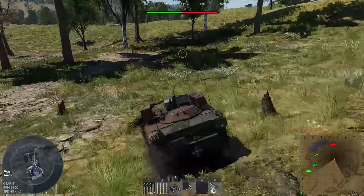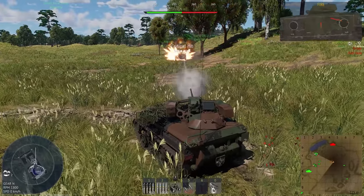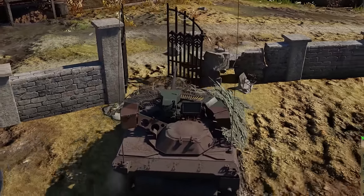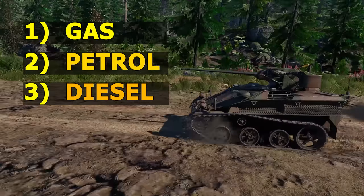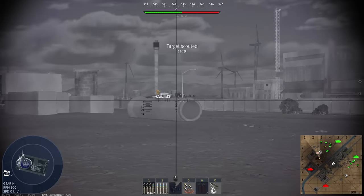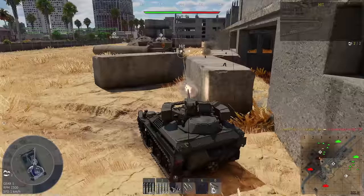Probably the most notable difference is how quickly the Weasel accelerates, thanks to its low mass compared to also-fast but much heavier vehicles. At the same time, its small mass makes it difficult to go through various fences — you'll need to shoot your way through sometimes, which might attract unnecessary attention. Its small size also lets you navigate narrow city streets and hide in confined spaces you wouldn't even consider as cover while playing bigger tanks.